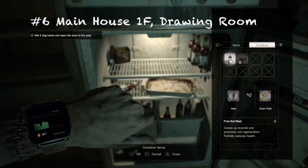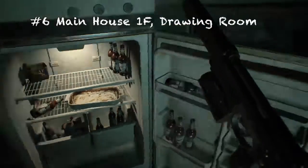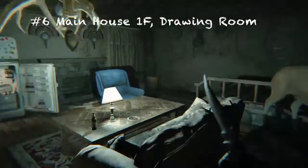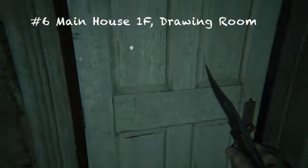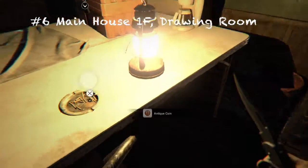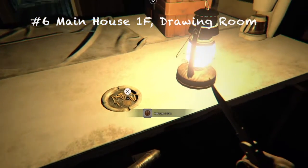Once you're done in the meal room, you see this room with the deer — head to the next room. There should be a coin right in this exact spot you're looking at right now.